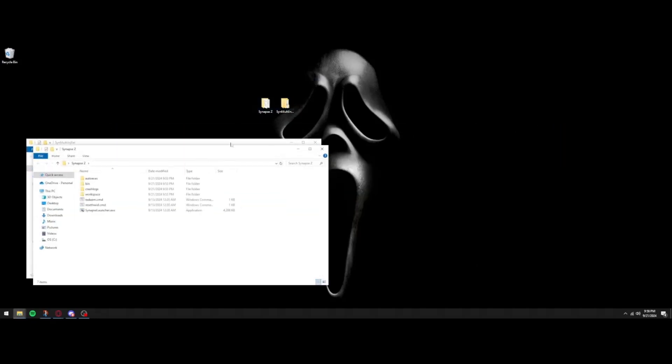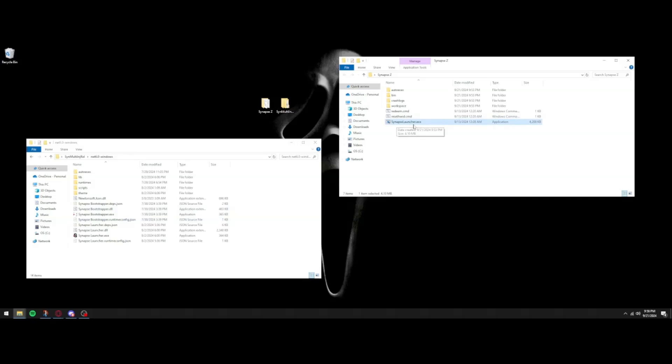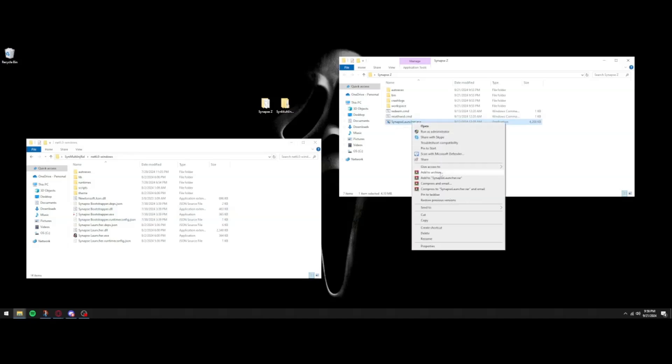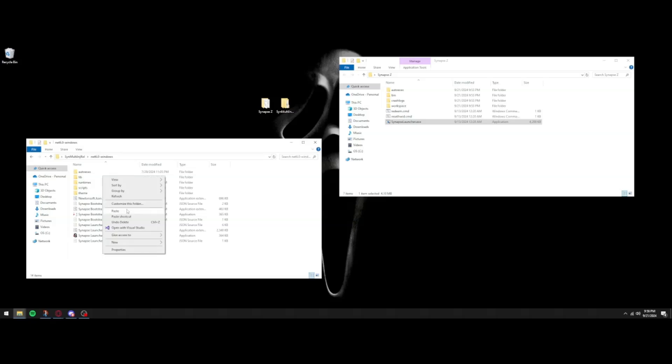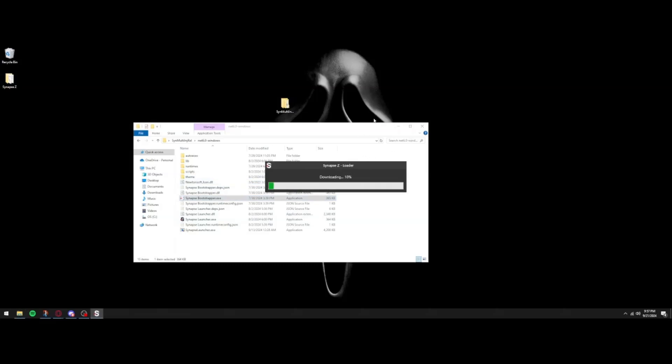From the Synapse Z folder, copy the Synapse Launcher executable and paste it into the net6.0-windows folder — if you don't do this it will not work. Now close out the Synapse Z folder and run the Synapse Bootstrapper inside the Multi-Inject folder. If you've used exploits before, you might recognize this UI — it's actually the Synapse X UI, which is pretty cool.